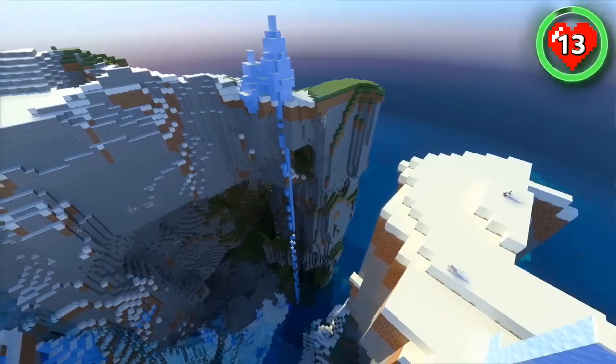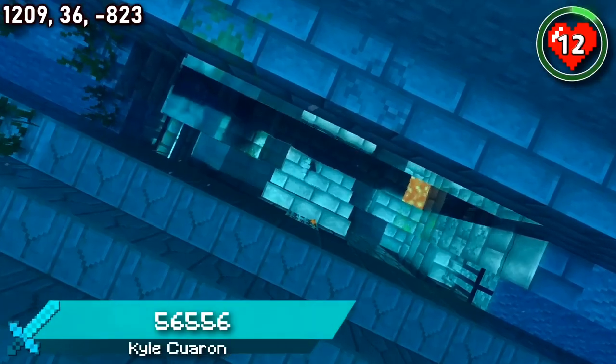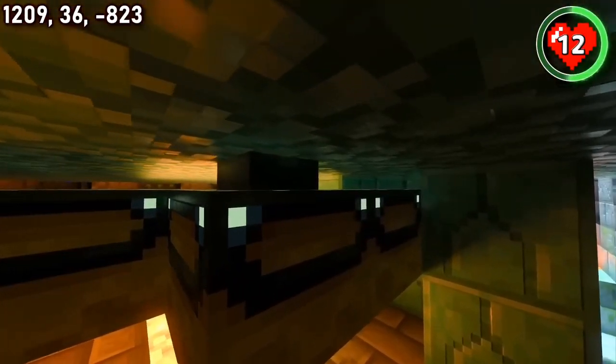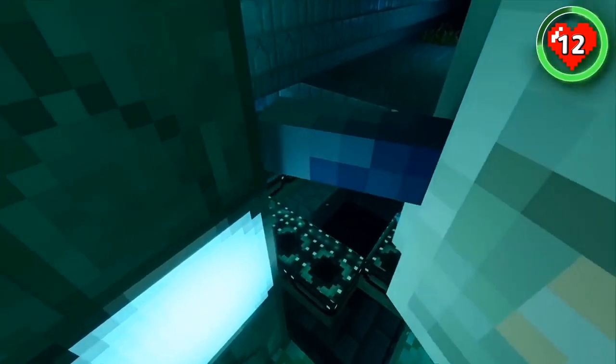And speaking of breaking the rules, this next seed definitely shouldn't be allowed. This ocean monument is sitting right on top of a stronghold, where the Elder Guardian has safely secured all access to the end. Mining fatigue is probably not something you're prepared for when you get ready to take on the dragon, but you should prepare your eyes for the next seed.